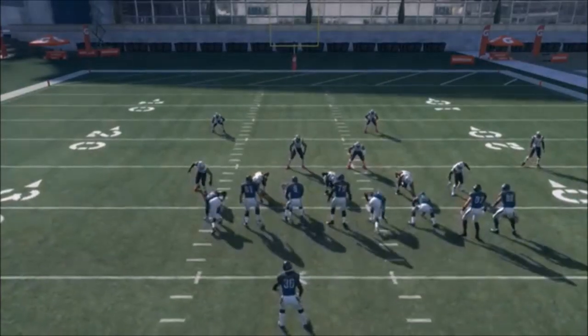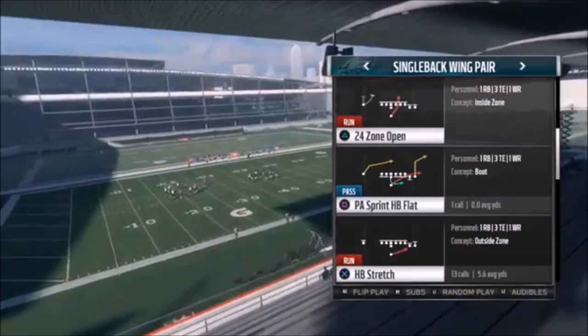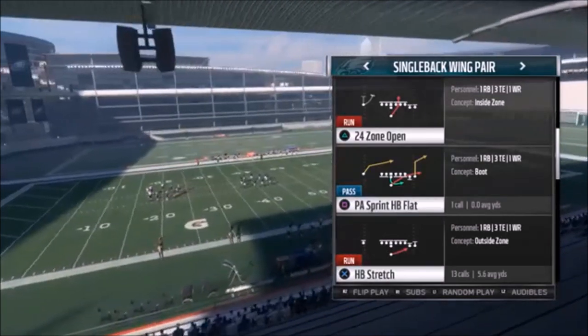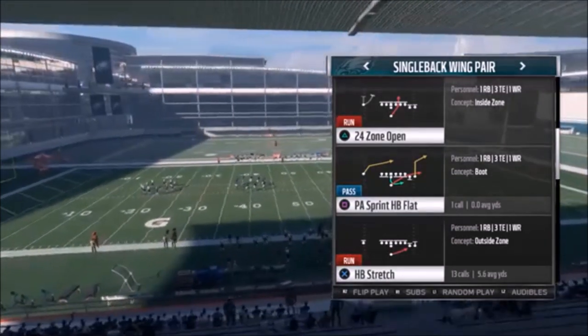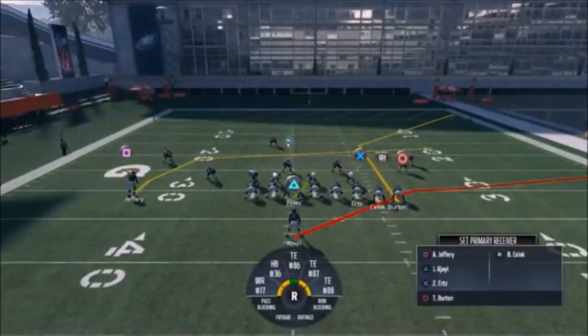Let's move on to the next play. This next play is a little more in line with the first video where I had the motioning out of the tight end. I'm going to go with the PA Sprint Hatback Flat — if you didn't watch that video, I'll explain it in this play.